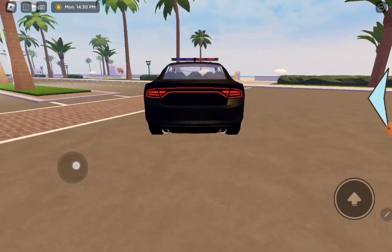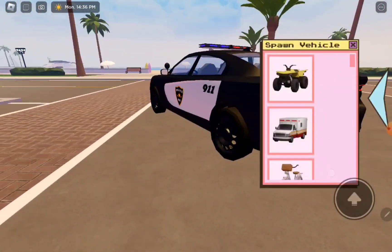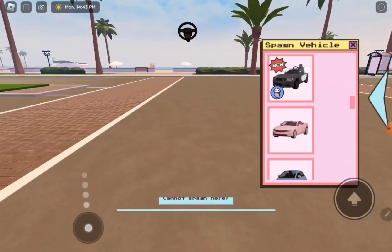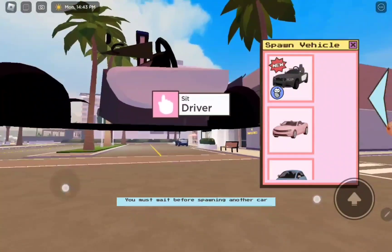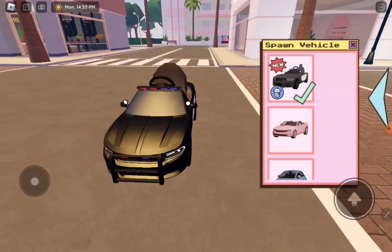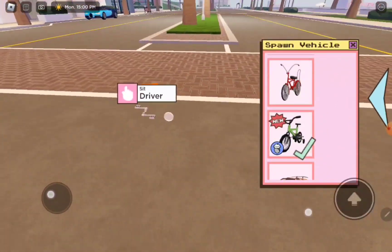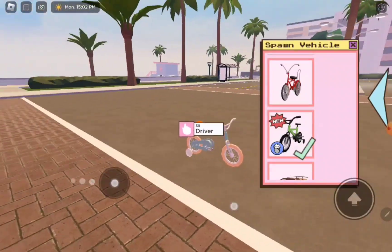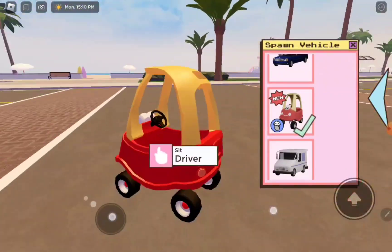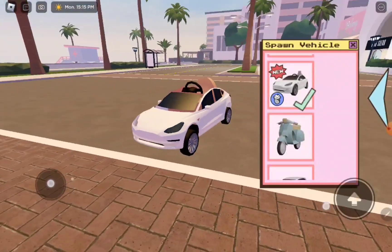They've also got a police car, look at that! So if any role plays you can do that as well. And there's this one - it's a baby version, that is so cute and adorable. And I think here this is the baby bike. We got this car one too. And I think that's it - they have so many cars! But this one is a Tesla, isn't it?